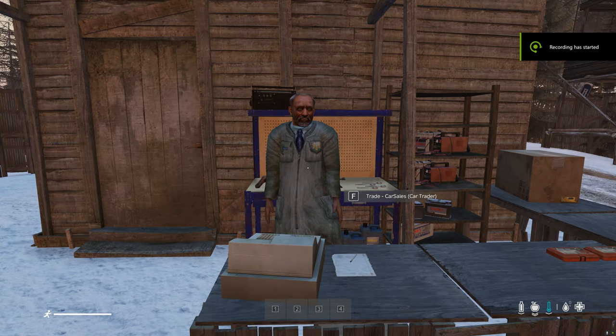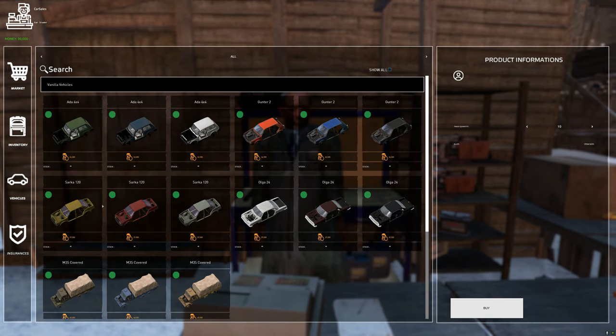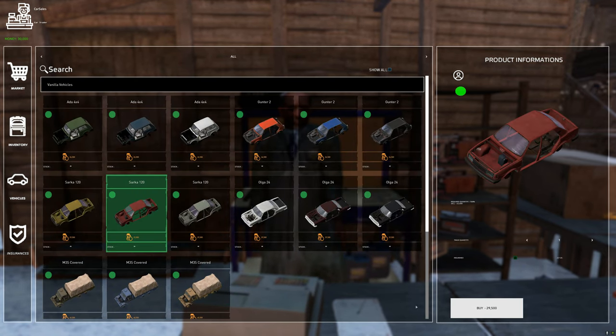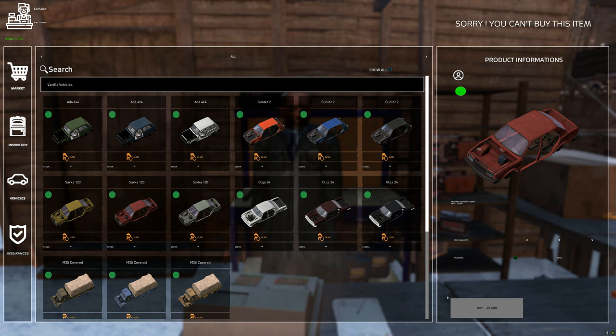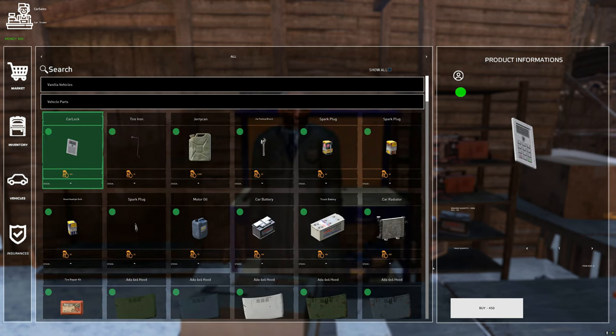Firstly, go to the trader. Select your chosen vehicle and press the buy button. You will also need to buy a car lock and a tire iron.